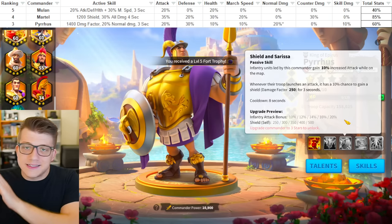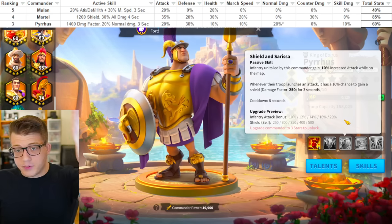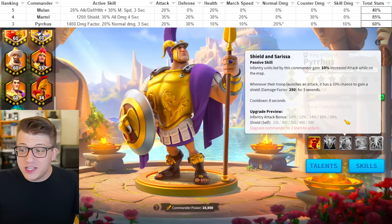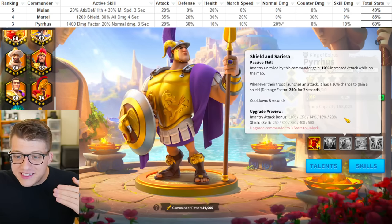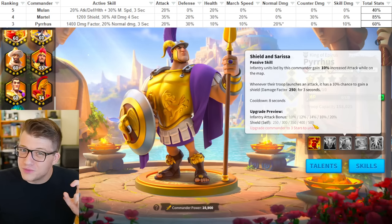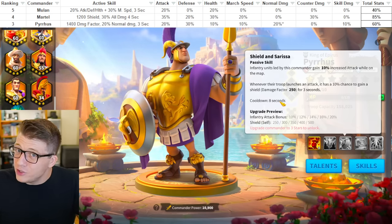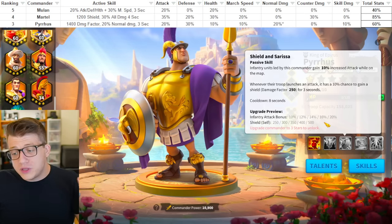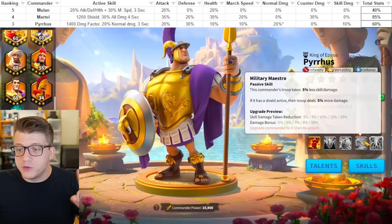The third skill gives 20% attack while on the map — so if he's in a garrison he doesn't get this, which is a bummer, but most of you watching are probably only interested in field fighting anyway. Also, when you launch a normal attack there's a 10% chance to gain a shielding factor of 500. It's a small shield but it's instant and free, with an eight-second cooldown, which is a little long, but there's extra synergy with that shield coming up.